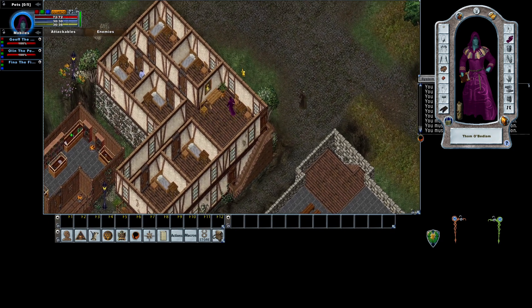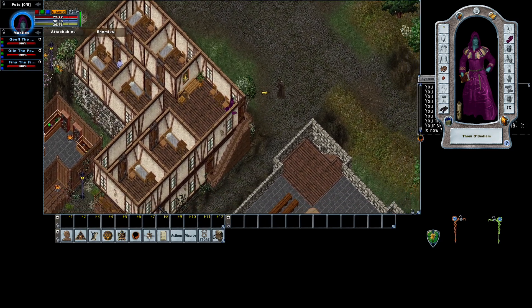Now as I move around, as new targets come into range they will show up. Whenever I hover over a target that is in range it will give me an arrow. I can turn that off as well in EC settings, but I really like having it because it shows me where things are.